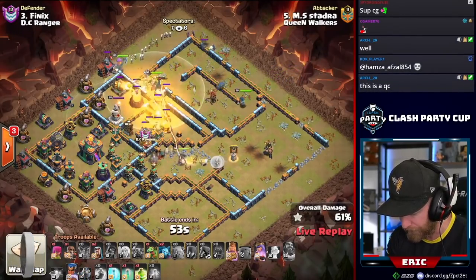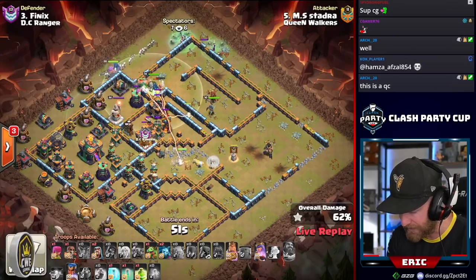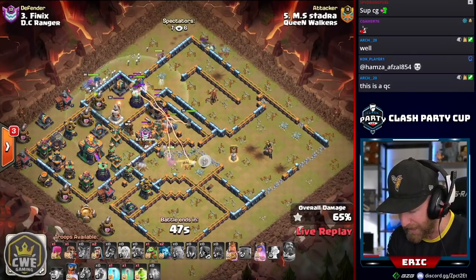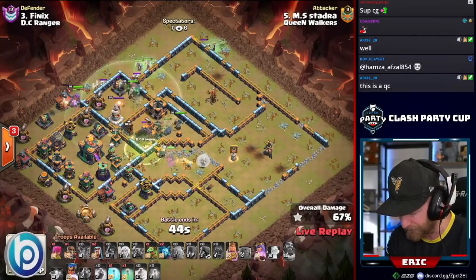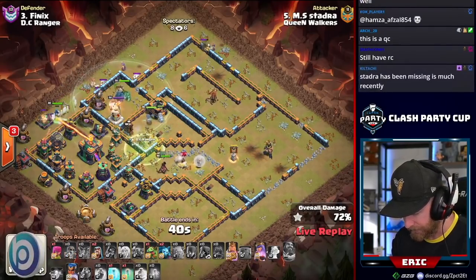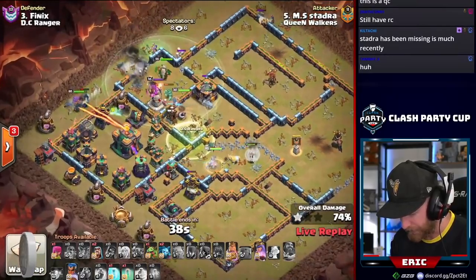That's a little bit of an issue, but the queen is still hanging on. She's got the Siege Barracks troops that dumped out in front of her, giving her some protection. The healers that followed the Pekkas ended up dying out, but the hero champion will sweep in, take out that multi-inferno, and continue to push the queen towards the Town Hall.